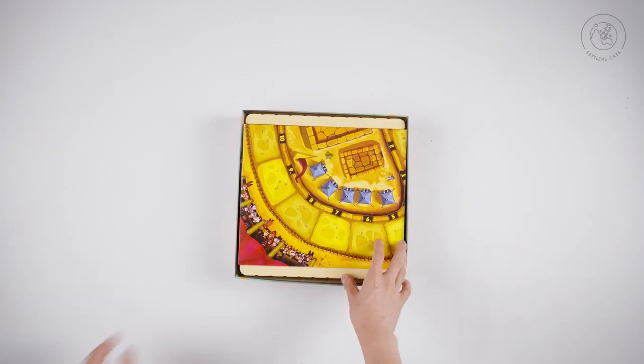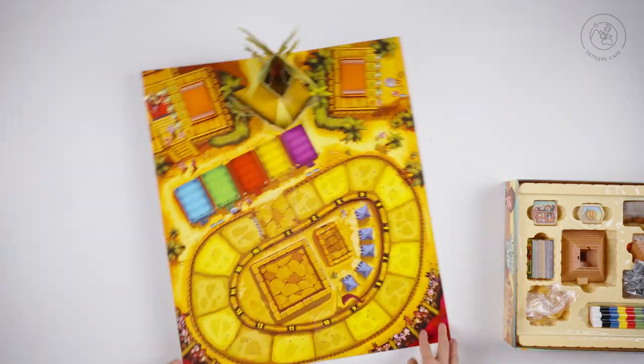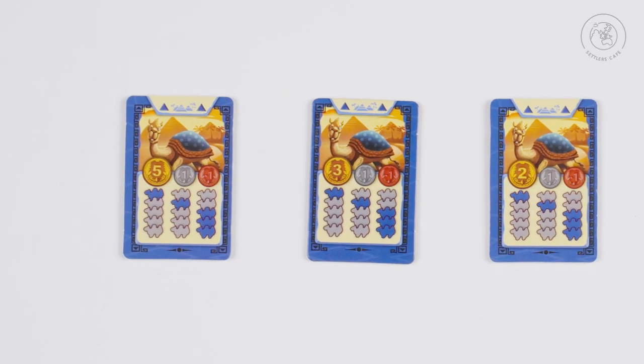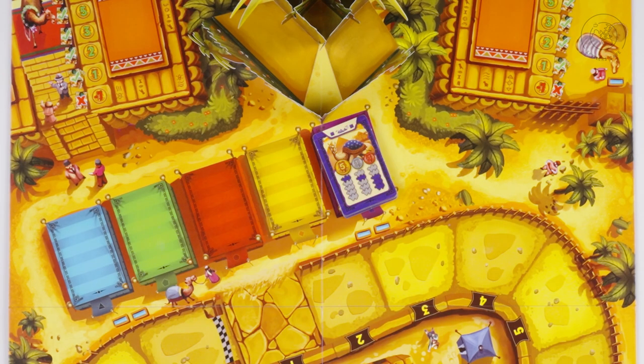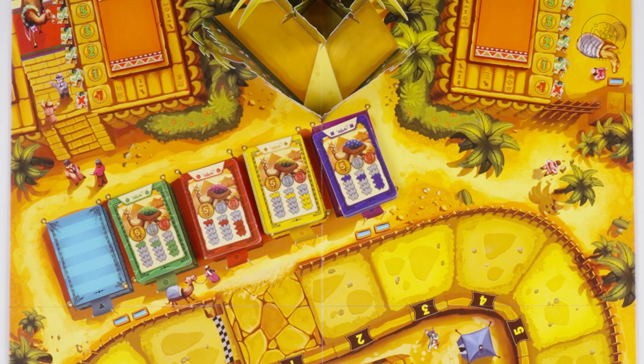To set up the game, place the game board in the middle of the table. Separate betting tickets by colour and stack them from lowest to highest payout, and place them on their matching colours on the board.